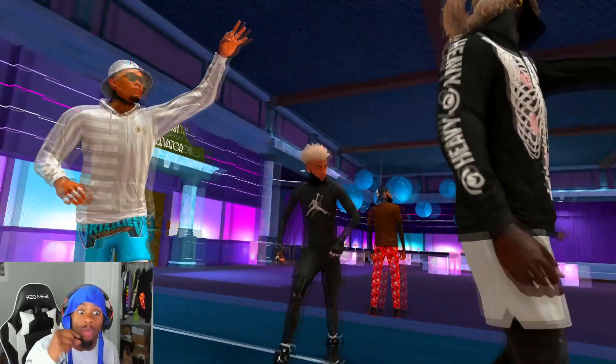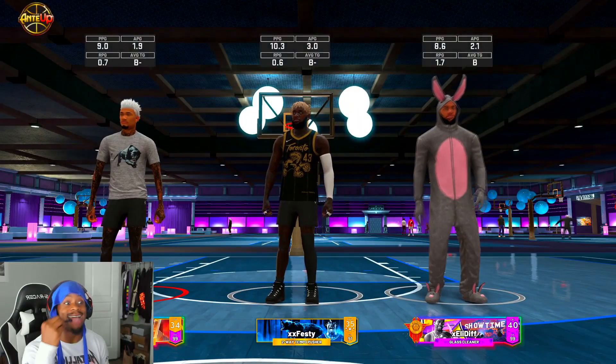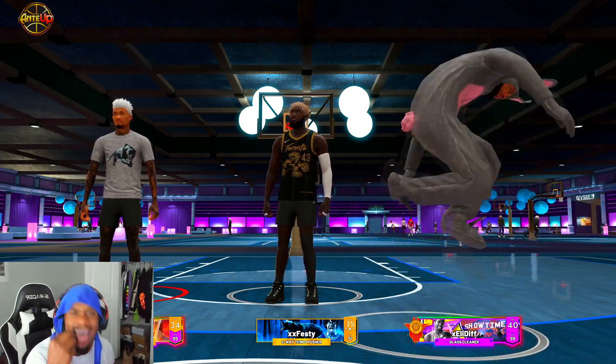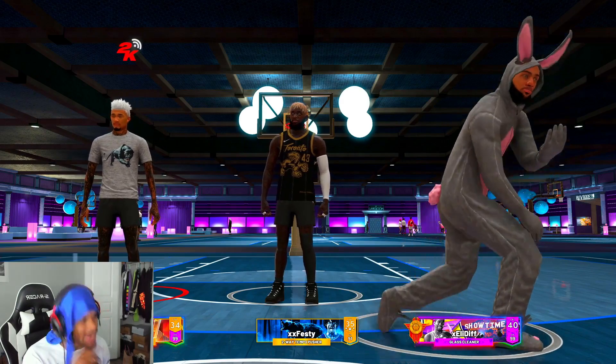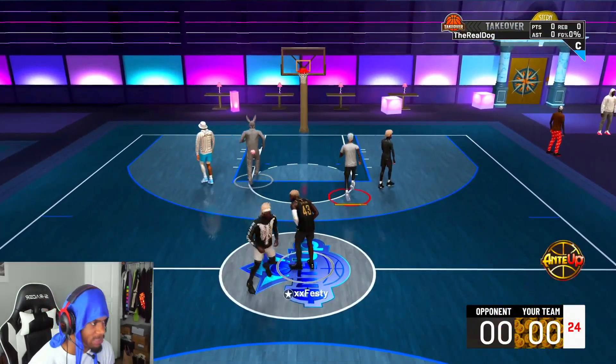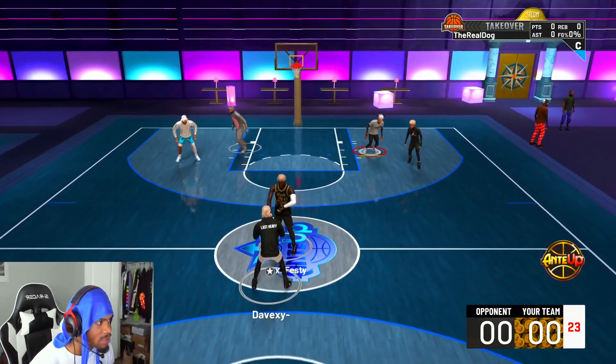First game on the threes with the two-way playmaker. Let me lock in real quick. As y'all can see, I'm with my boy Festy, my boy Eli Diff — I'm on the 99 overall two-way playmaker. My goal right now is to score every possession on offense — every possession, I'm trying to score. Simple as that.